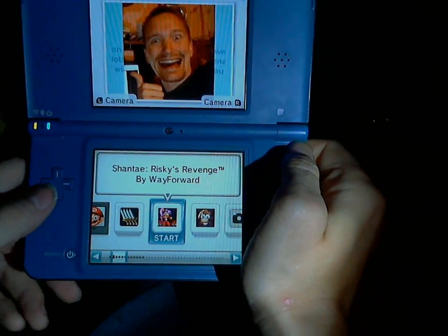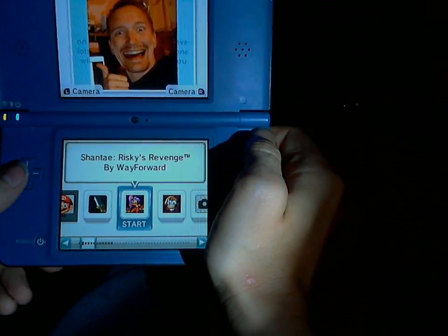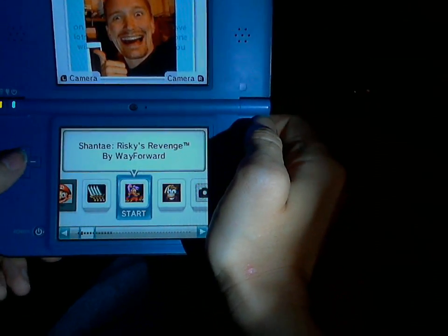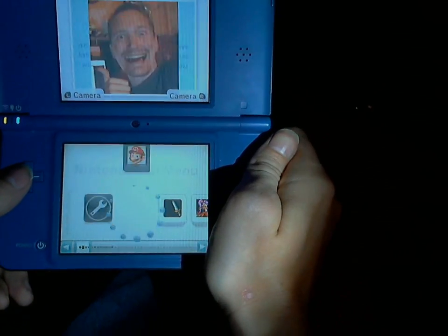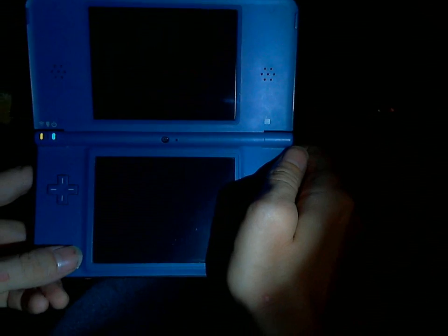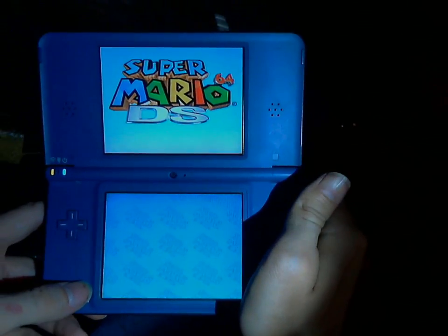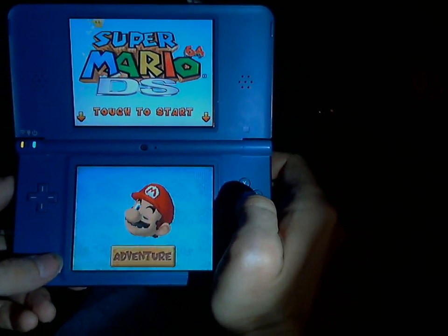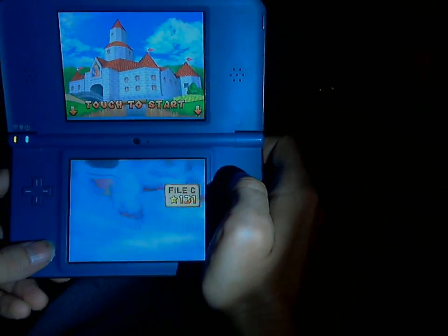Since everything's decrypted, you can easily add new games. You still have to decrypt the tickets, modify them, and re-encrypt the tickets, but aside from that, everything else is decrypted. I'm going to run Mario — and as you can see, it boots normally now. The DS cart whitelist is also independent from NAND. The only thing I don't have yet is RSA patching, but that'll be ready pretty quickly.